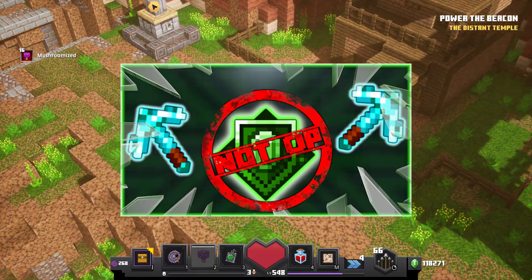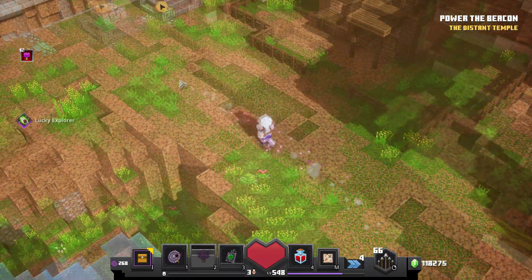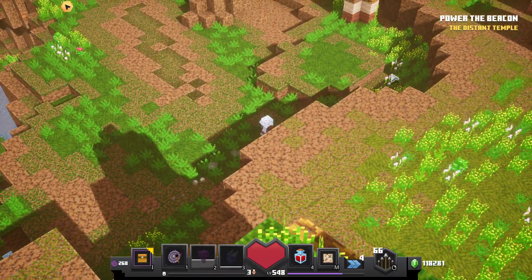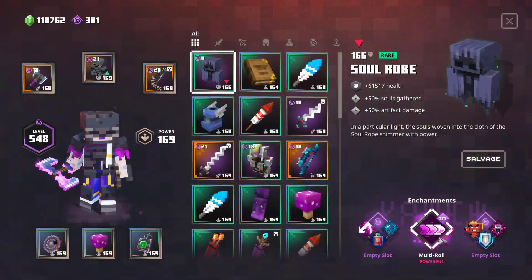I said that this enchantment won't be reliable enough to keep the shield up, and as you can see from the test this stays true. Also, I want to quickly mention that the Emerald Shield is — as I correctly predicted — only available as a fixed enchantment on a certain armor.